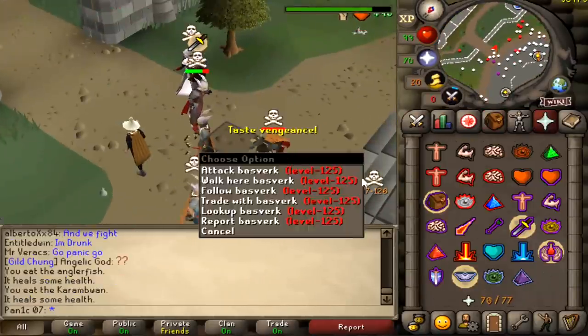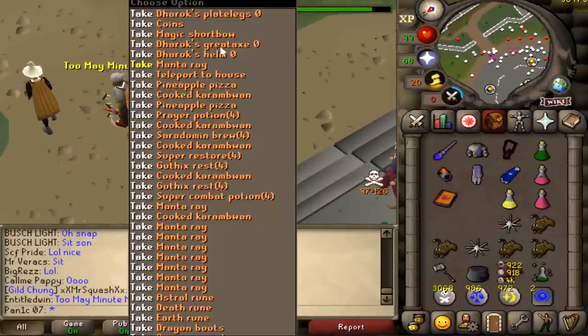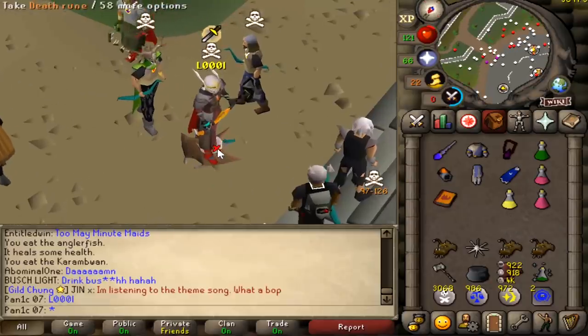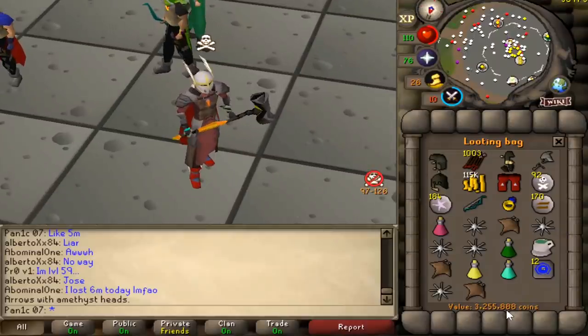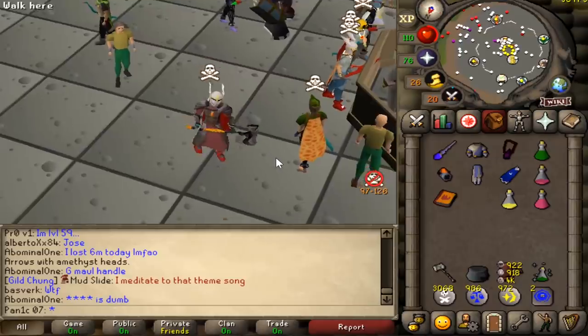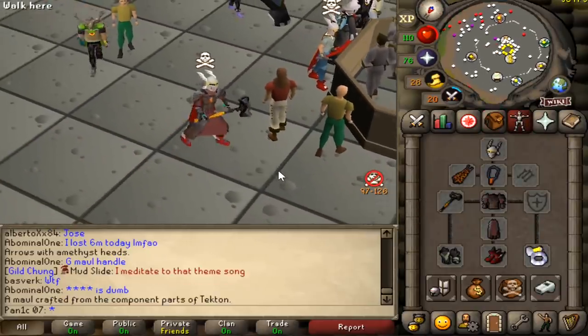Oh my god, I just one-shot him! That just shows how incredible this armor's accuracy bonus is. I saw the 490 XP drop on the GMaul and was like, that's it, GG. Total loot is 3.3 mil — we didn't get a plus one but that was great. Now we just need that to happen, them to survive, then finish with a 65 auto maul — that'd be perfect.